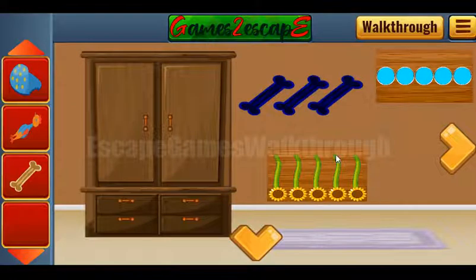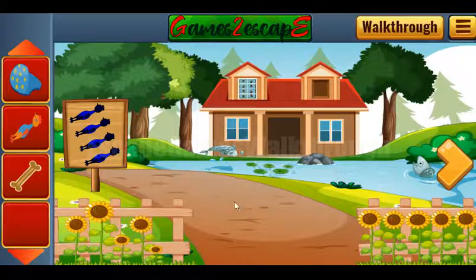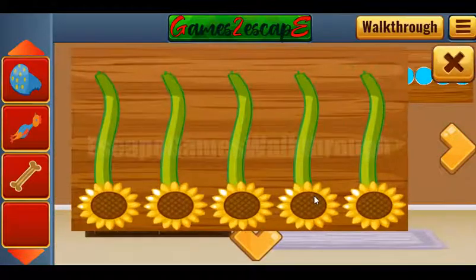Here we have to set levels for the sunflowers. And here are the sunflowers — they are the hint. Let's move them.